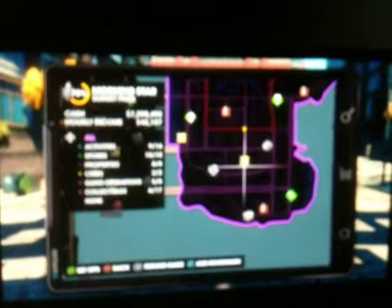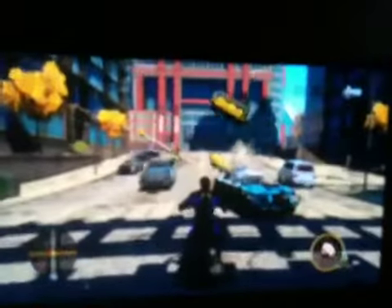I found a glitch in Saints Row the 3rd at the Saints Row headquarters, right here on the map. You get this bike that I have right here, and you have to ram into the right door of where you go into where the elevator is. Right before you hit the door, you have to press Y to get out of your vehicle.